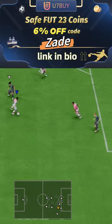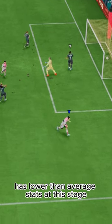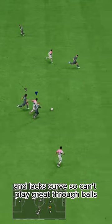U7 by code Zade, 6% off. His passing is actually a downside — he has lower-than-average stats at this stage and lacks curve, so he can't play great through balls.